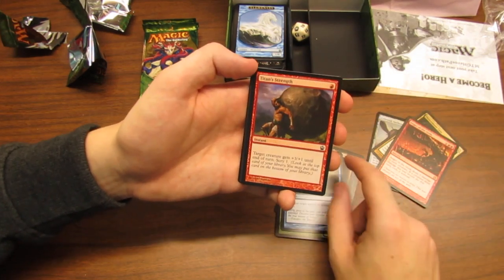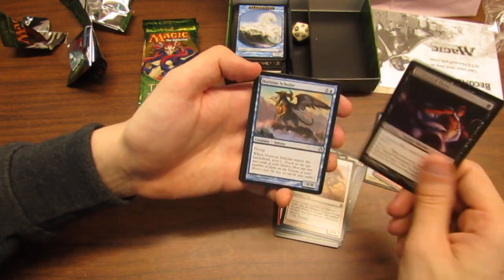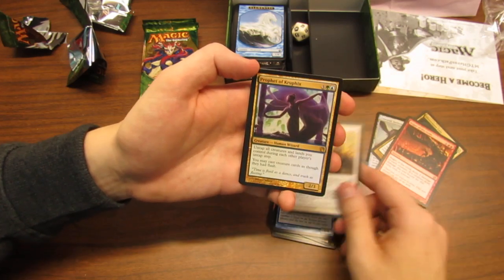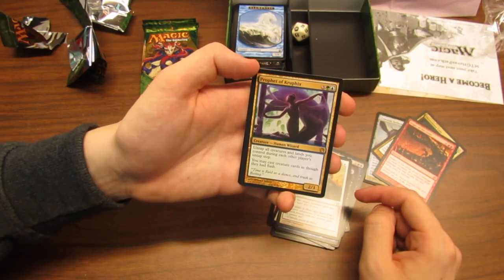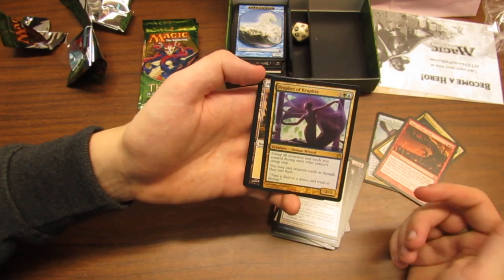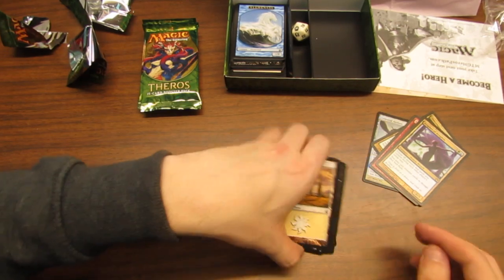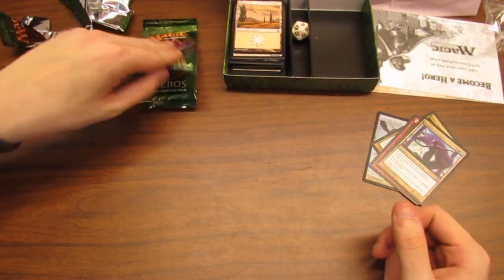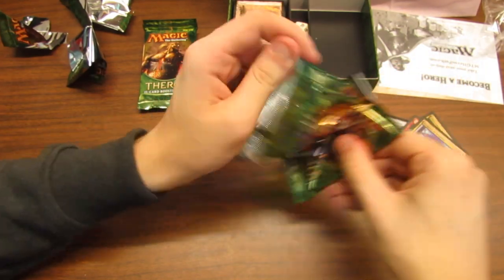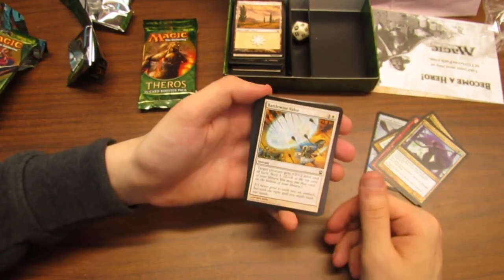Titan Strength — that's pretty good — Yoked Ox, Tormented Hero, Horizon Scholar, Dauntless Onslaught again, Prophet of Kruphix. More weird words — I actually really like this card; I want to try it in Standard. I want to live in magical Christmas land where I'm playing Syncopate and winning every game, because untapping all the time — why not? That's why this card is a little bit underrated. I absolutely agree with that.